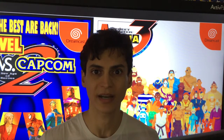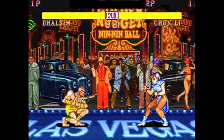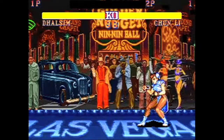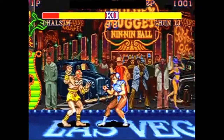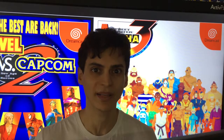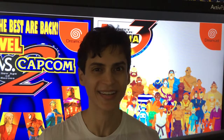All this glitch basically does is make Guile disappear, and then you can still hit him or throw him, as you can see in this video. But in future games, Guile actually got this as a special move, which was really really nice.